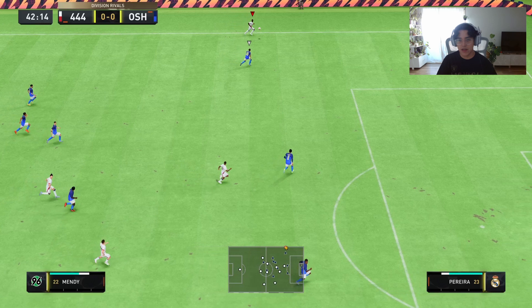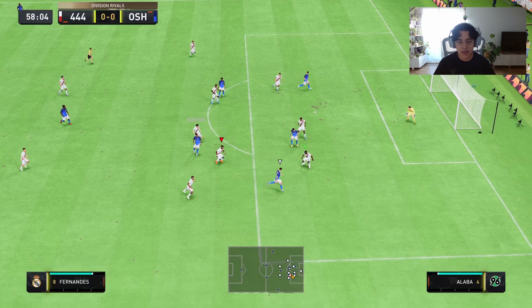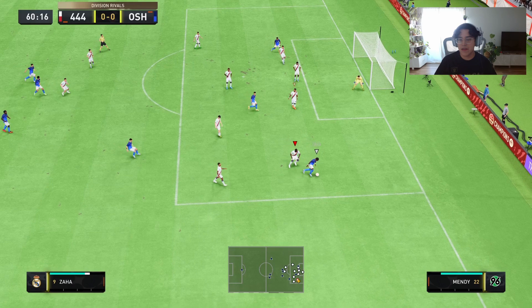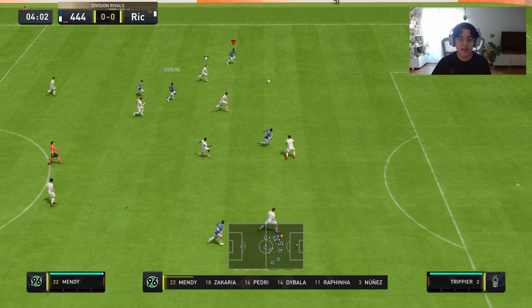His dribbling at 70 is not bad for a fullback. He didn't feel crazy but he was still good enough — 81 agility, 79 balance, 82 reactions, 76 ball control, 77 dribbling, 70 composure. All high 70s in dribbling. You shouldn't really be expecting too much crazy dribbling from him in the first place, but it's not horrible.